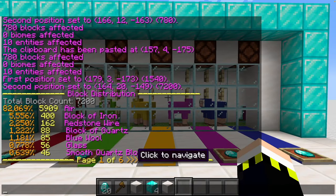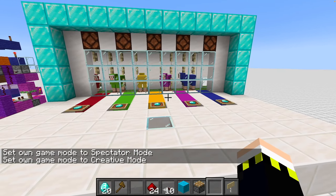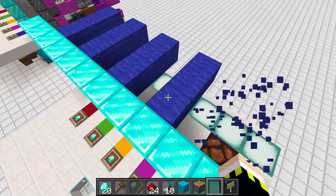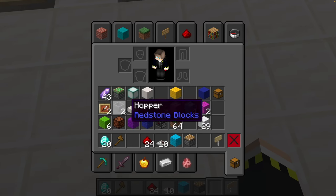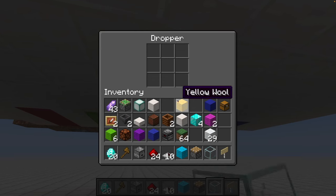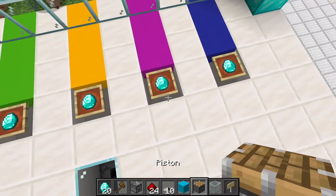Welcome to the block-by-block tutorial. We're starting with a fresh setup: a platform 13 by 7, with the eighth block being this wall and the seventh block being this diamond encasing. Make sure to pre-build it. We have some slabs, a glass block, and beneath the glass block just a dropper. The dropper is here with a glass block on top, and you fill it with whatever prize you like — maybe some diamond blocks.